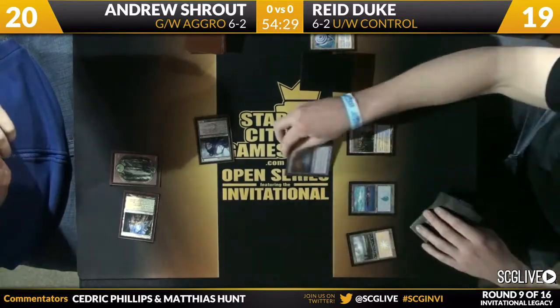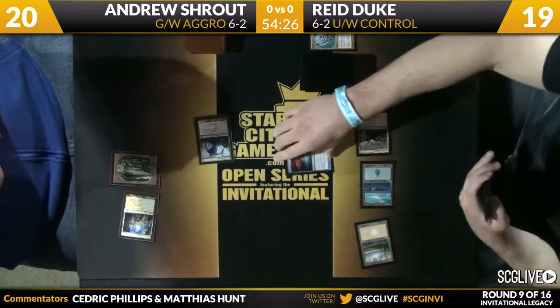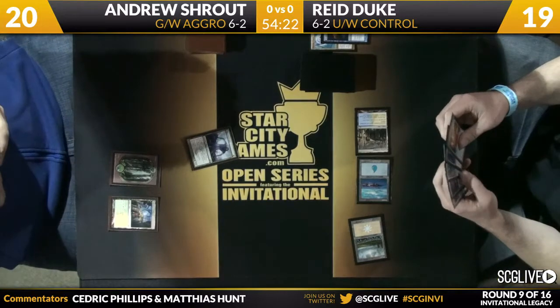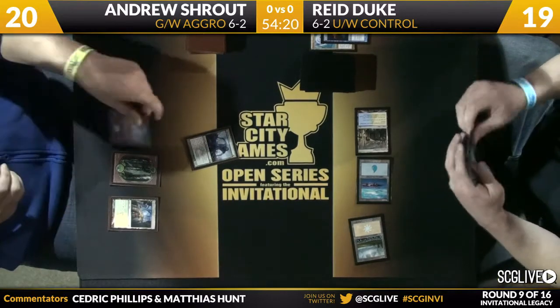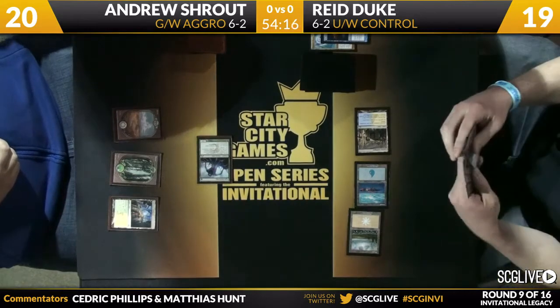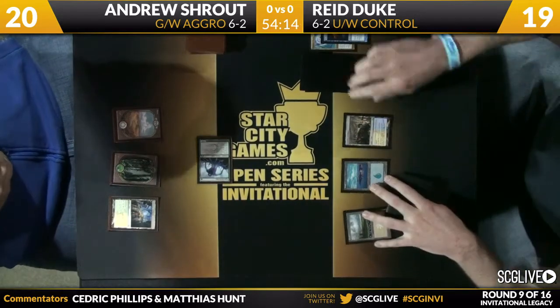Green-white actually — this is a matchup that has a lot of play in it. It's kind of funny because the green-white deck is actually kind of the flash deck in this matchup. They've got Boon Satyr, they've got Advent of the Wyrm, they have cards like Selesnya Charm and Rootborn Defenses that the blue-white deck actually has to worry about.